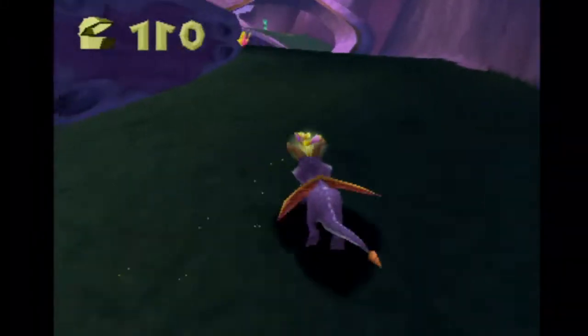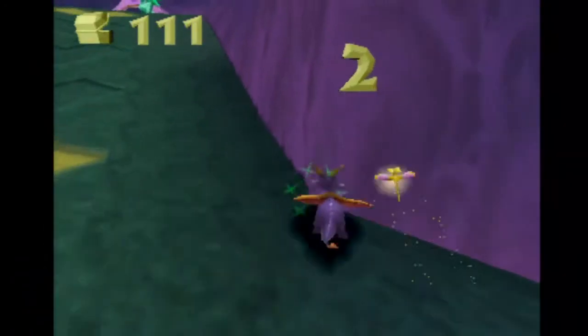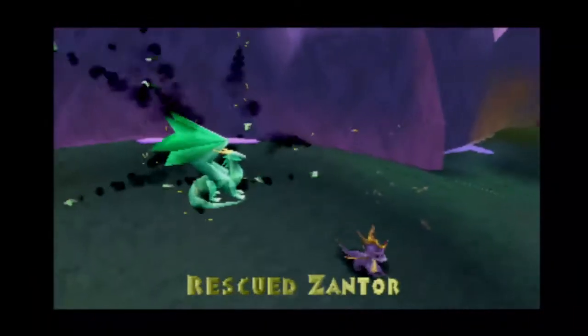Because if you go straight front, he'll block you. Otherwise, you speedrun it. Let's free this dragon right here - that's the second dragon. And that's the second level right there. Eye Caves.